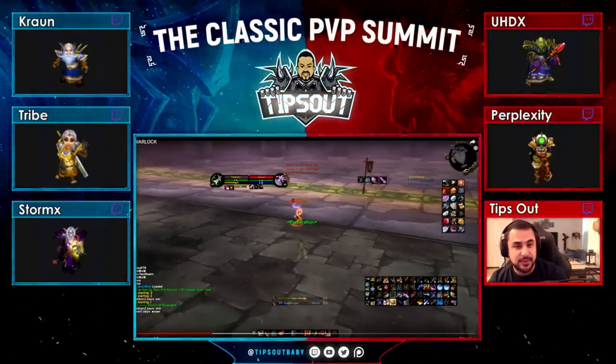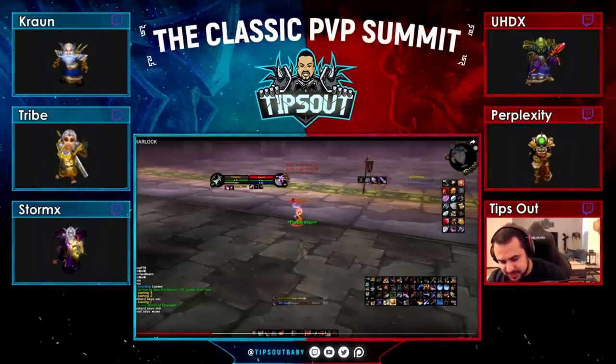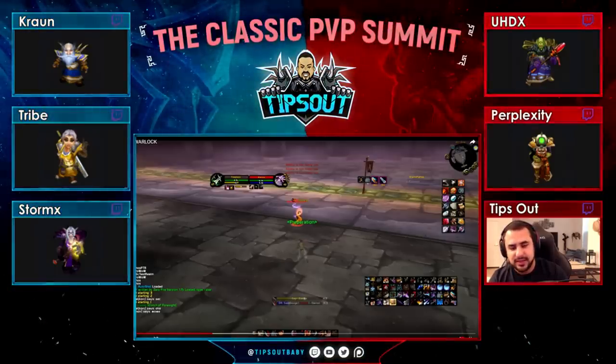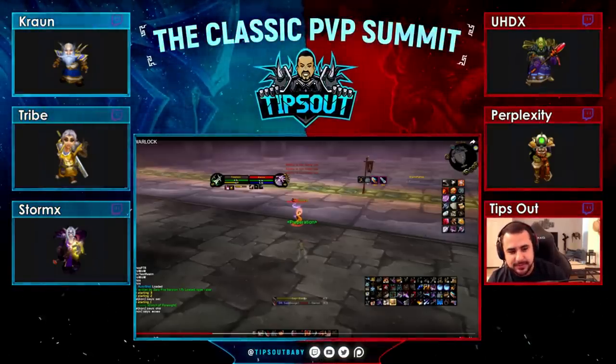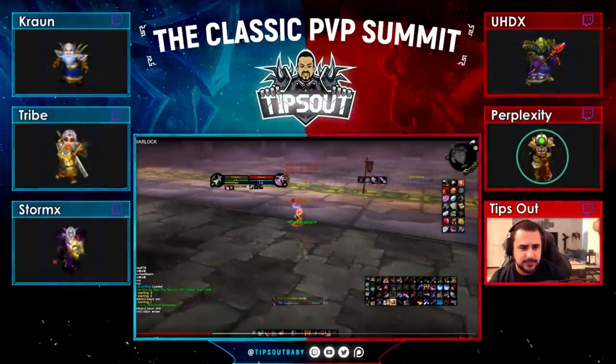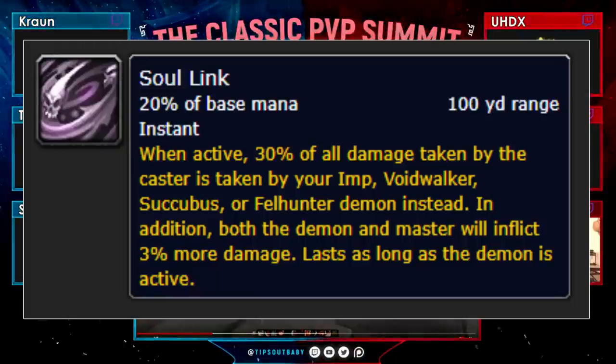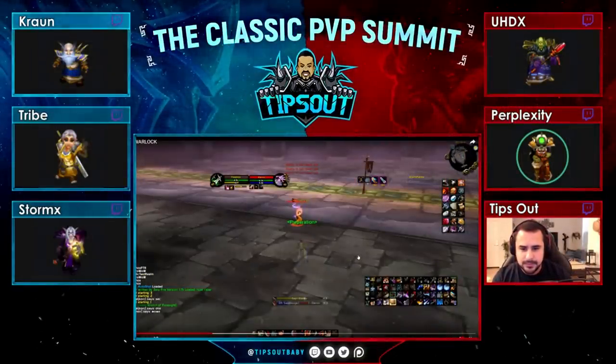Just in case some people weren't here yesterday and haven't played Classic or Vanilla at all before — what is Serenity and why did you equip it? Serenity is a mace, a blacksmithing mace. It's not Bind on Pickup, so you can have a blacksmith make it for you. It's BOE and it has a chance to dispel the target. That's really important because in Vanilla, Solink is dispelable, but it's not dispelable from the Warlock himself — it's only dispelable from the pet. So if you have Serenity and try to dispel the Warlock, it won't work. You have to dispel Solink from the pet.